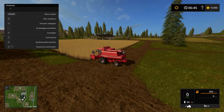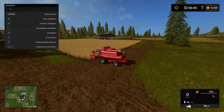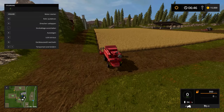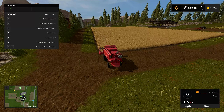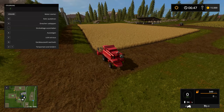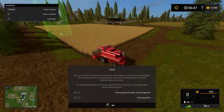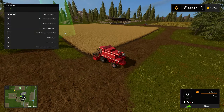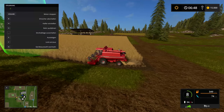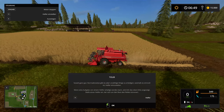Willkommen zum ersten Mal beim Landwirtschaftssimulator 2017. Ihr habt gerade das Intro gesehen, das übrigens nicht der Spielgrafik entspricht. Die Grafik ist gut, das kann ich schon mal sagen. In der ersten Folge werde ich zeigen, was es Neues gibt, was man bei den Optionen machen kann, das Menü und das Ganze. Dann machen wir die Tutorials, schauen uns die Karte an und probieren alle neuen Maschinen und Fruchtsorten durch. Wir fangen einfach mal an.